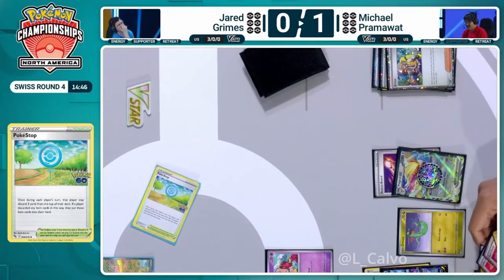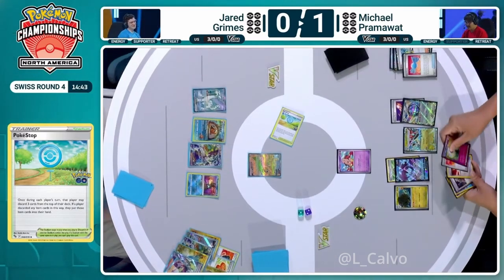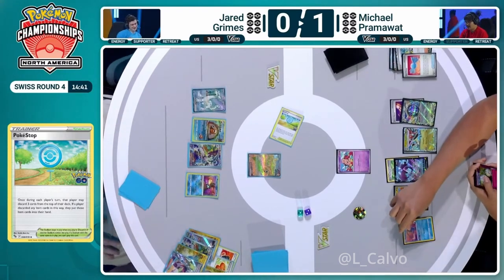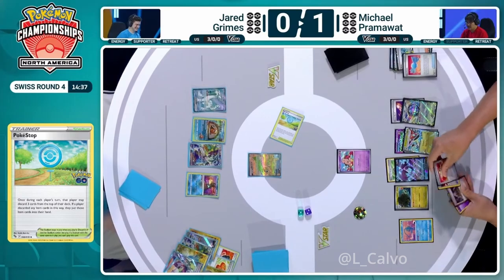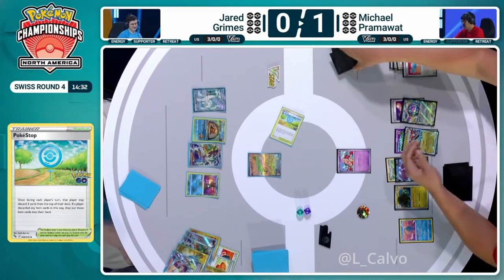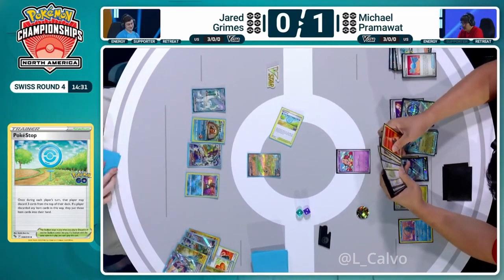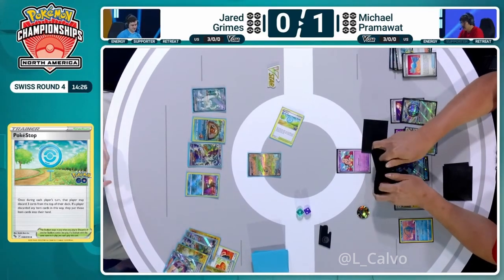Maybe the 60 damage on Bibarel is so valuable so you can get rid of them later down the line. Look at the triple hit! We got Enhanced Hammer, Rare Candy... you don't even need Forest Seal Stone now, you can just hold that. Oh my word, you get the Dragon Bolt! How is this happening? Pram doesn't play that many item cards. There is the V-Star Palace — we are still using it — and it looks like we're going for Collapse Stadium here. This is huge!